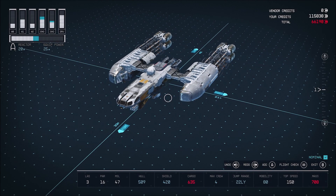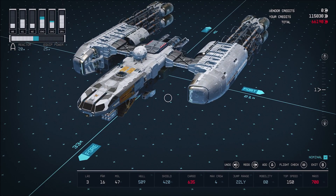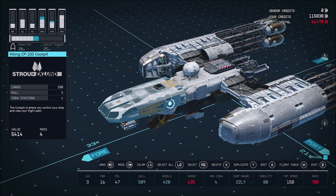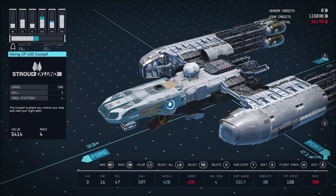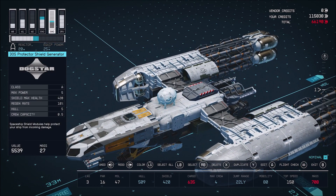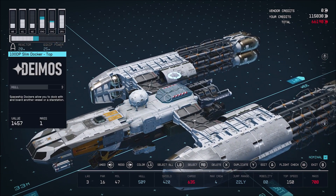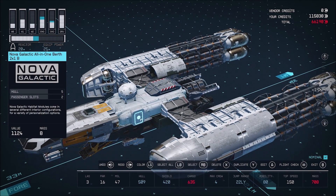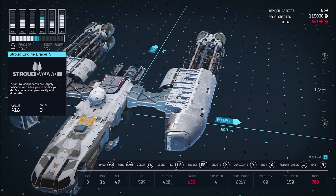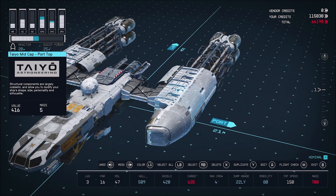So the way this is going to work — and you might not be a huge fan of it — is I'm just going to go through and highlight all the different parts on the ship so you can see what you need and where they go. I think that's about the easiest way for me to do this without having to do a full teardown and rebuild, which is just one massive headache.